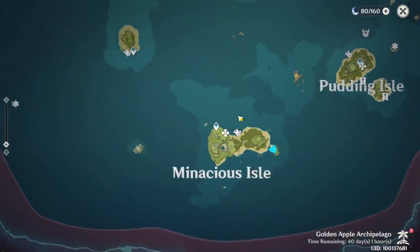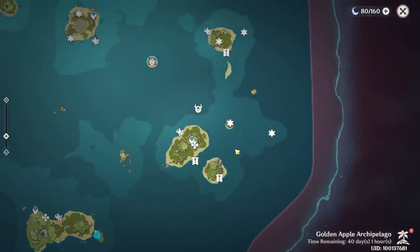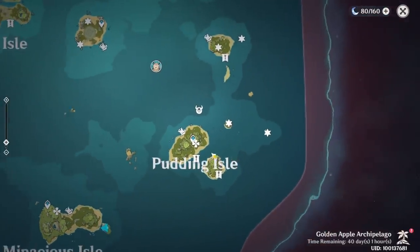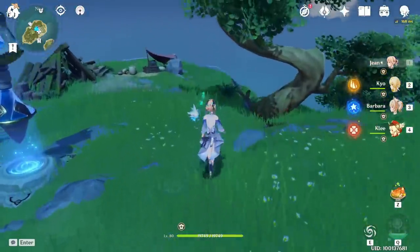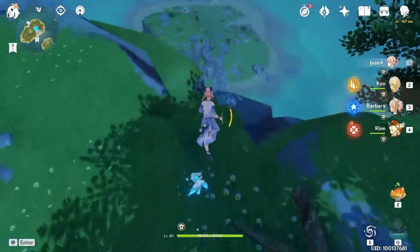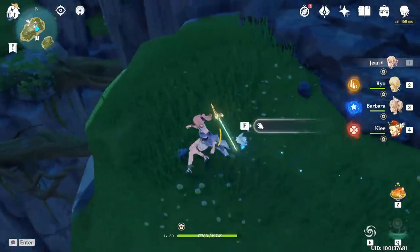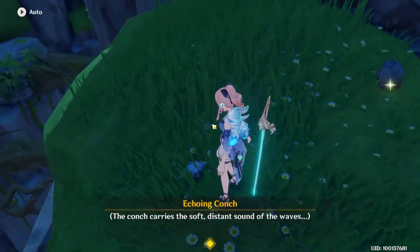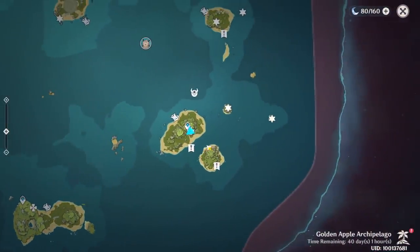That's done. Now next, let's go to this part of the island — Padding Island. Teleport there. There is another non-collectable one just behind you. Drop down — here, this one. If you want, you can mark it and check later if it is a bug.